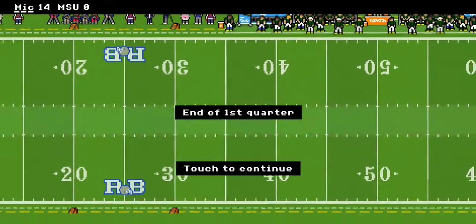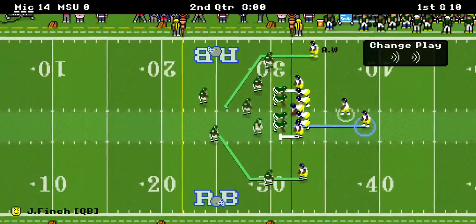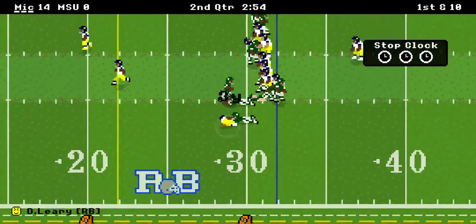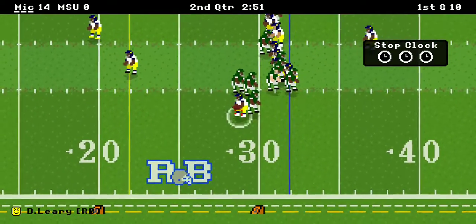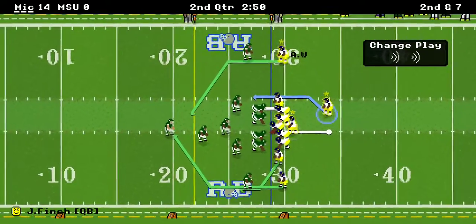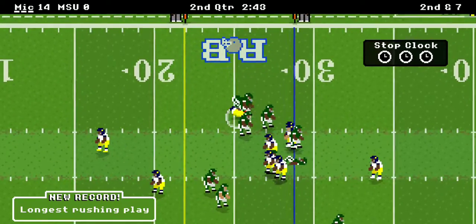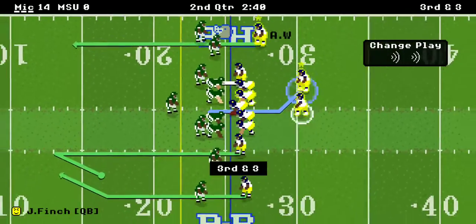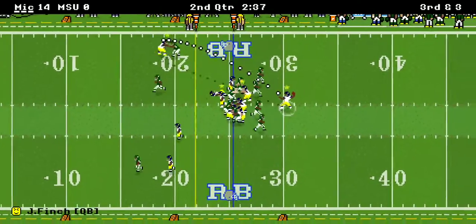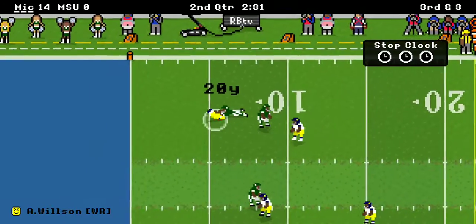It looks like they're in Michigan State territory again, looks like they're going to try to draw blood right here. Darwin Leary there for a three-yard carry. They go back to Darwin for another three-yard carry — looks like third and three. There's a pass to Andreas Wilson for another 20-yard completion!